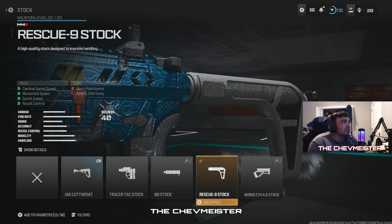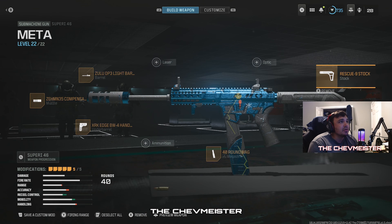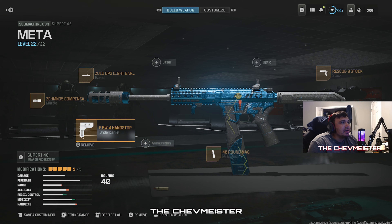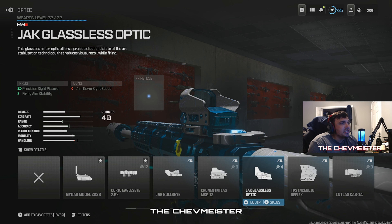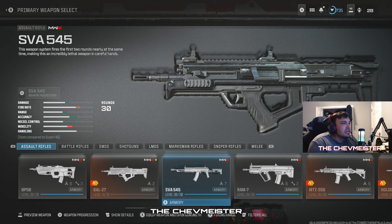We're using the 40 round mag because we're playing Warzone. And then we're going to run the Rescue non-stop, which helps with tack sprint, sprint speed, and movement speed — 12% to your movement speed and a little bit of recoil. If you really want to get crazy with your aim walking speed, you can go with the Jack Cutthroat, which brings you up to a 4.9. And if you have trouble with this gun, I've been experimenting with using the NIDAR model reflector, or the Jack Glasses — never go wrong with the Jack. It's got firing aim stability to help you out with stability when you're firing.